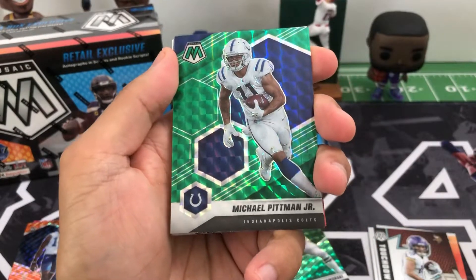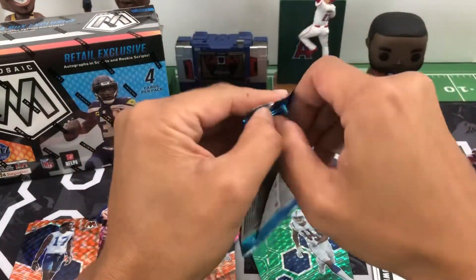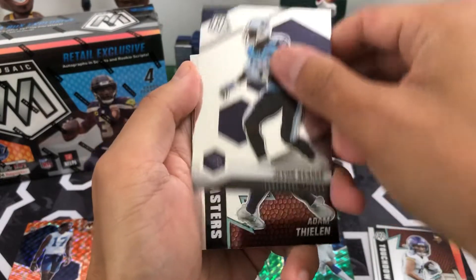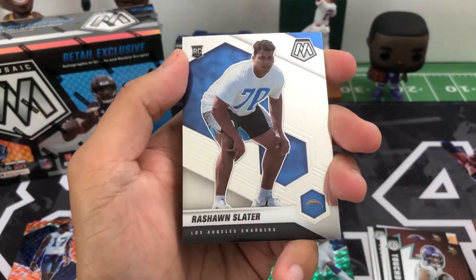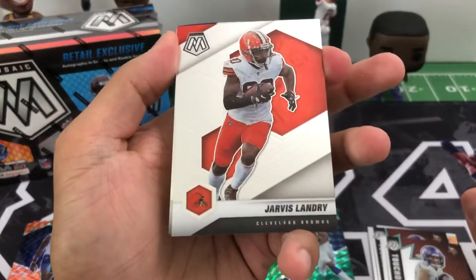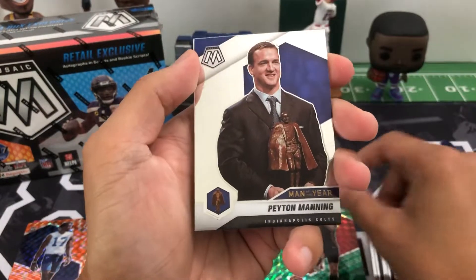A green mosaic of Michael Pittman, Super Bowl MVP Tom Brady, Mark Brunell, Javon Kinlaw, another Adam Thielen Touchdown Masters, and rookie Rashawn Slater for the Chargers. Jarvis Landry, Kenny Golladay, a green Younghoe Koo, and Man of the Year Peyton Manning.